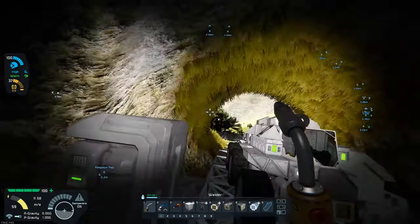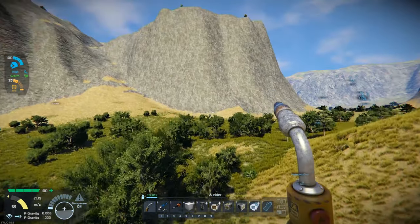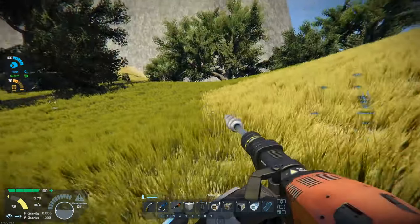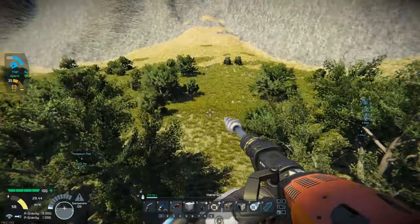It looks like I need to go find some cobalt. Of course I need to find cobalt — it's the one thing I don't think I've found so far. I say that because I did find some gold and I'm guessing there's some silver somewhere close by. I just didn't see it with my drill. So I'm going to go try to find some cobalt real quick.